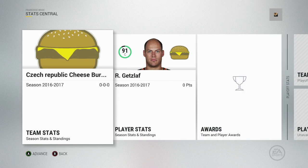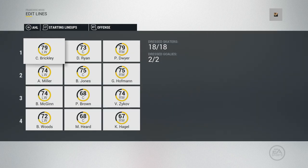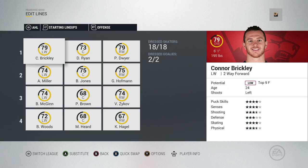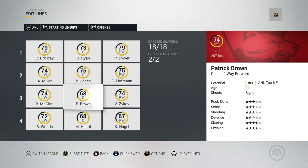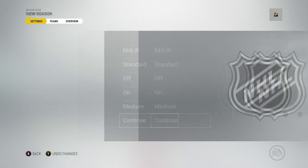It's worth noting that whatever team you substitute your custom team for, you will inherit all of their prospects and AHL affiliate team — any players not on the active NHL roster. For example, we took out the Carolina Hurricanes, so now we have all their prospects including Alex Njelkovic, Jake Bean, and Keegan Lowe.